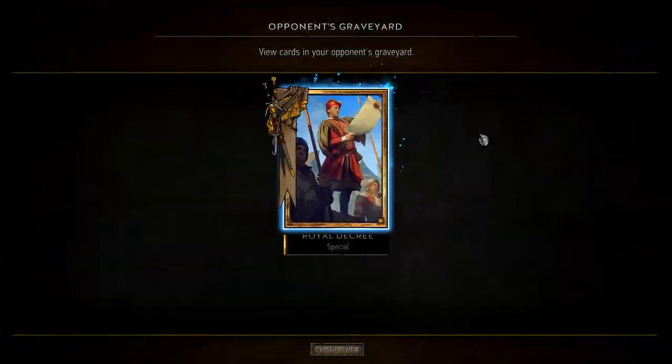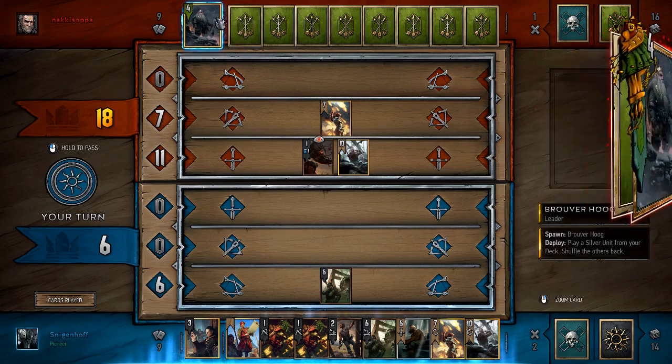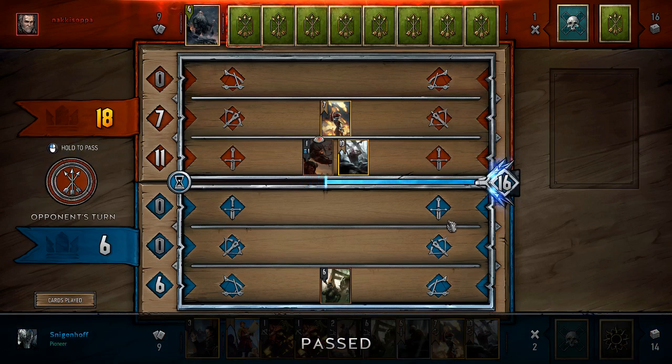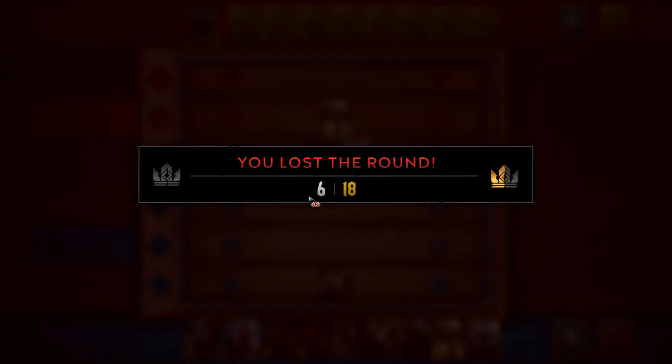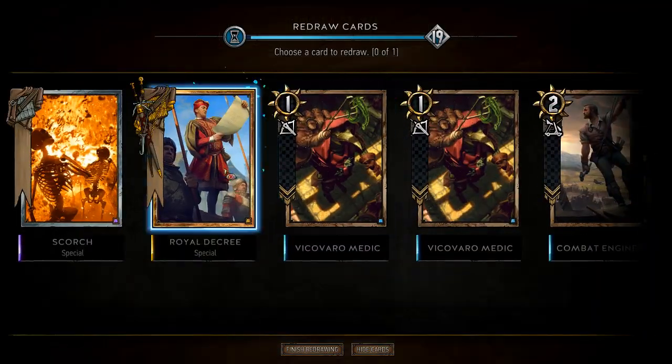Do I want to just pass? You don't really have anything in this graveyard for me to get. Like, this hand is just as bad on the next turn as it is right now — only difference is he'll go first. I'll have two dead cards in my hand that I'll have to wait. Maybe I need to throw back one of these medics. Scorch and my last gold. We don't need this Royal Decree anymore.